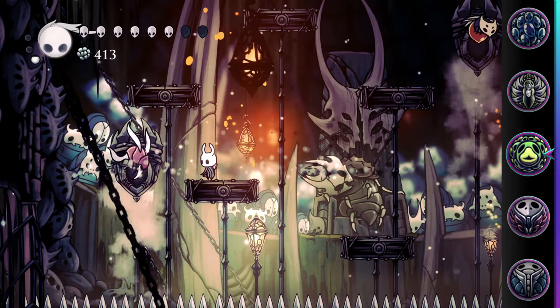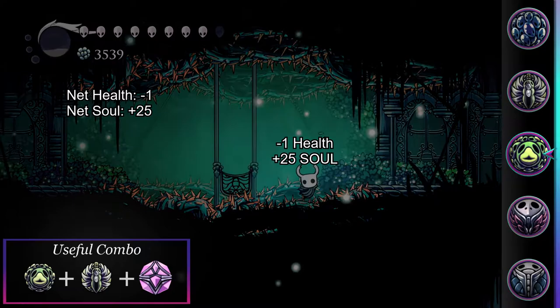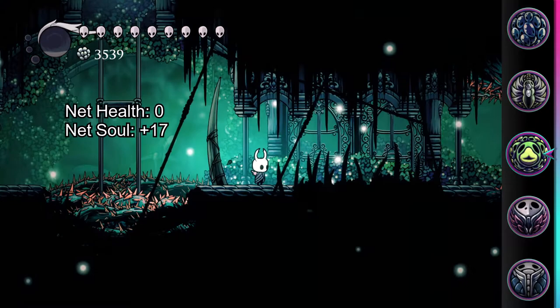This charm is extremely useful and is easily one of the best 1-notch charms in the game. It fits nicely in any general use build for extra healing and spells, and if you have room in your spellcasting build, it's good there as well. Difficult platform sections can be cheesed by combining it with Deep Focus and Grubberfly's Allergy. With this combination, you'll gain 50 soul every 2 damage you take, and then can use 33 soul to heal the 2 damage back for a net gain of 17 soul.